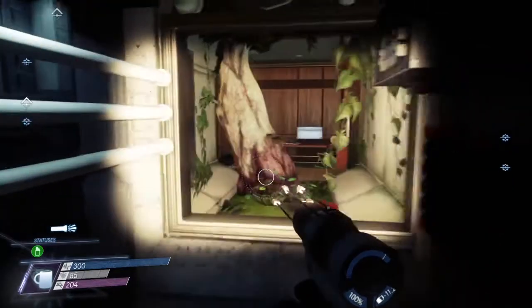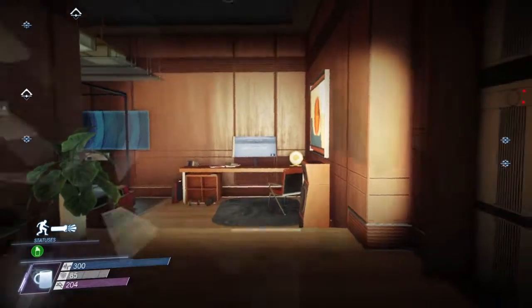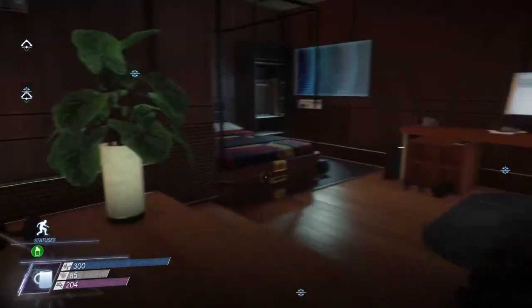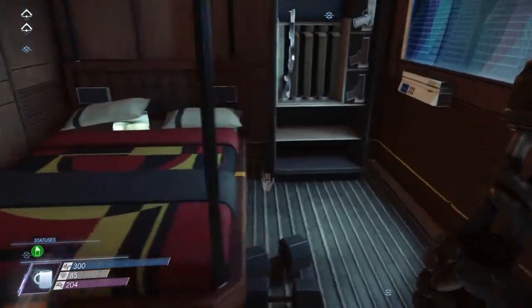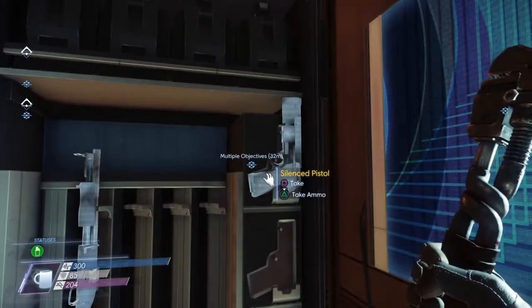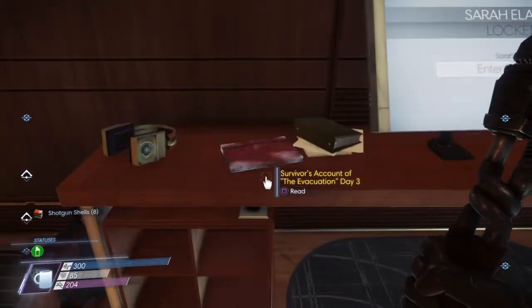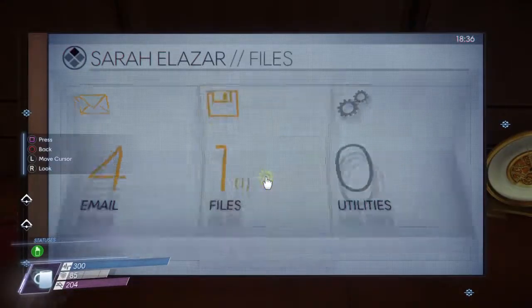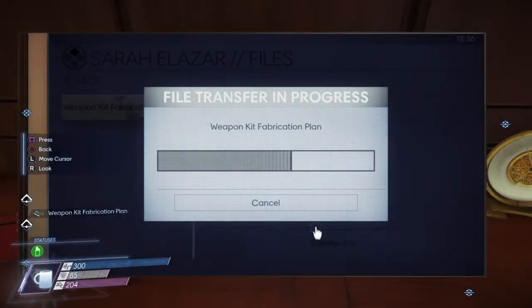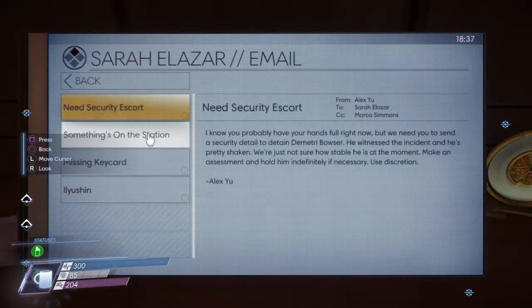There's nothing to look at in here, so don't worry about it. Bust through the glass. Definitely take a look around. Notable things in here are the ammo that you can get. Make sure you read this and then hack this. The weapons kit fabrication plan is here if you want it and don't have it already.